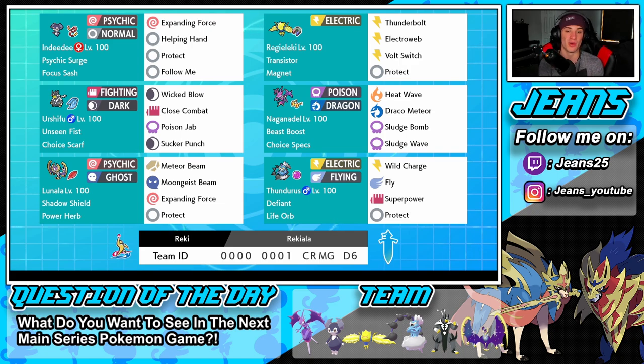In the middle left we have Urshifu, a Dark and Fighting type, with Wicked Blow, Close Combat, Poison Jab, and Sucker Punch. I love this moveset — we cover a lot, we have first-turn priority, a coverage move, and two hard-hitting STAB moves. We have Unseen Fists so we can hit through Protect, and it's holding a Choice Scarf to outspeed a lot of Pokemon in the end game.